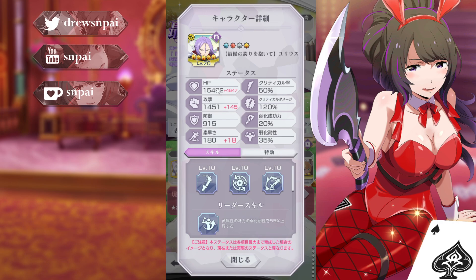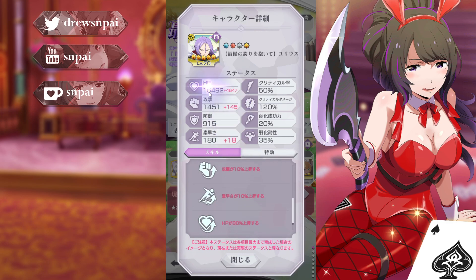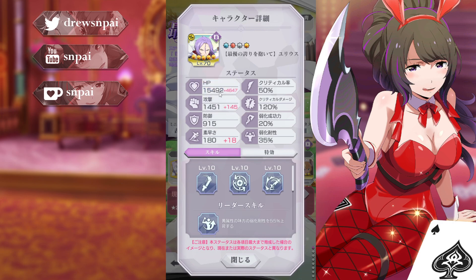We're going to talk about his stats. We don't have his memory translated in the Discord, so I'm going to try and Google Translate it on the fly. His stats are 15K HP, 1400 attack, 900 defense, 180 speed, 50/20/20/35. The red numbers add to the base stats, so 30% of that would be equivalent and you just add it — so technically he's at like 19 to 20K HP. I just take it into account in my head.